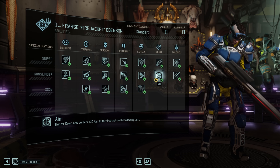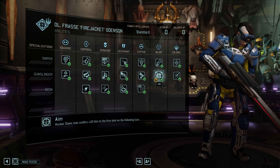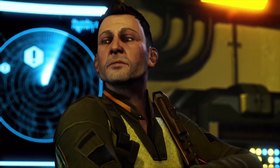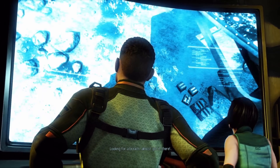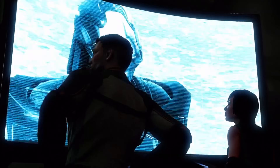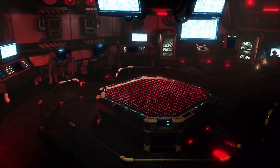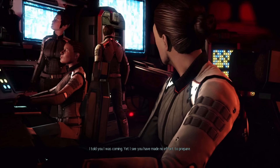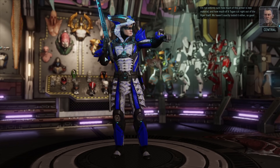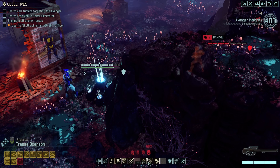Back at base we get Frost's final ability — plus 20 aim next turn after hunkering down, not amazing but better than nothing. Now we have all our abilities, which is what we've been striving for all this time. Now it's time to take the fight to the Chosen and find the Assassin. Unfortunately the Assassin finds us first and attacks the Avenger — with this mission we could lose all our progress, so it's going to be very stressful. Bradford says we have to defend this ship with everything we have. We put the Viper King armor on Frost as it grants extra dodge and lets us freeze the Assassin if necessary.